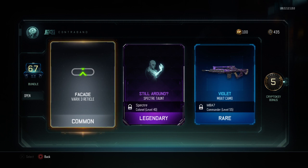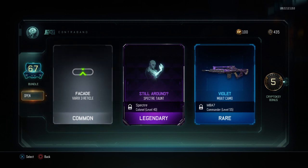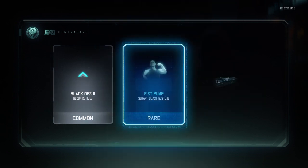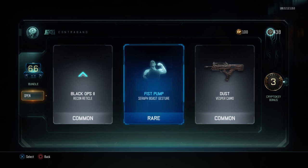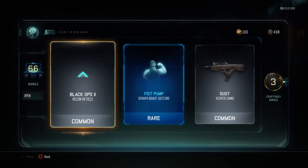Facade Varix 3 again — what is the Varix 3? It's gotta be a sniper or an assault rifle. I think it might be an assault rifle. Fist pump Seraph boast gesture, Black Ops 2 Recon reticle.